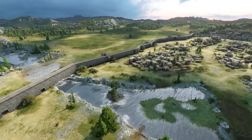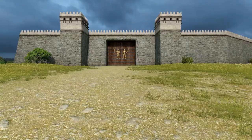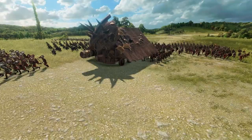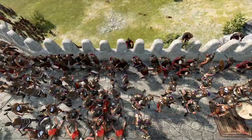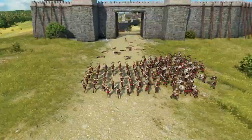Thebes, the city of Seven Gates, has been given a special makeover for this DLC. My plan is to use those Seven Gates to spread the defence thinly around the city, and then use my troops' superior training and experience to mercilessly crush the enemy. I'm sending my more heavily armoured units to the wall, while my Paragon units can charge in through the gates once the battering ram has smashed them in.